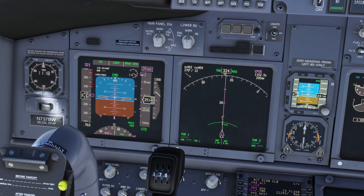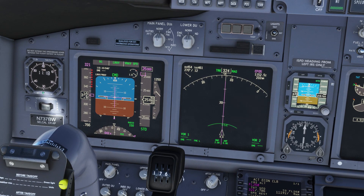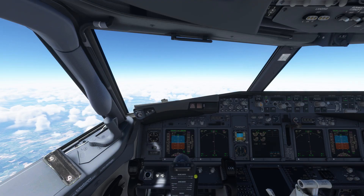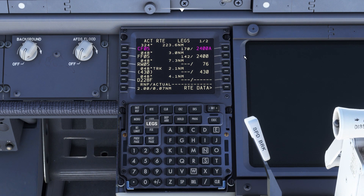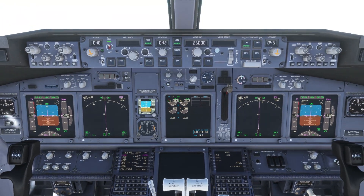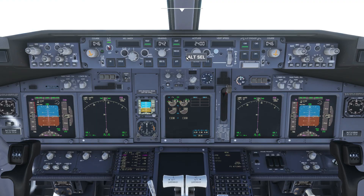At top of climb, which is indicated by a marker on the navigation display, the plane will level off and settle into a cruise. Once we reach cruise altitude, we've got a few things to configure in preparation for our descent. We'll check the legs page in the FMC, which will tell us our final descent altitude — in this case 2,400 feet above ground level. We'll dial this into the MCP as our desired altitude, and the plane will start to descend to it at top of descent.